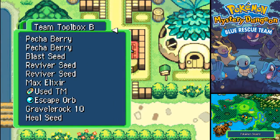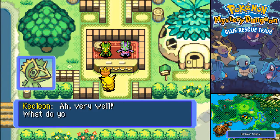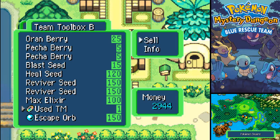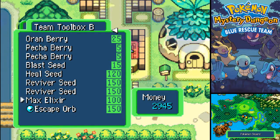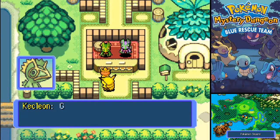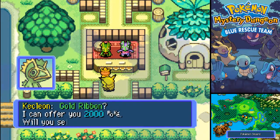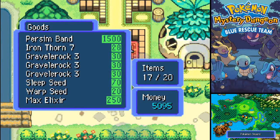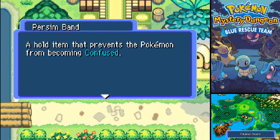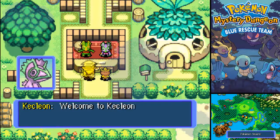Do I have stuff I no longer need? Yeah, I have the golden item - I can sell this one, it's pretty useless now. Escape Orb - I can sell it. We have some other ones with Kangaskhan. Let's see - the gold ribbon, that one is very nice to sell. Do you have something good to buy? First-in-band - ooh, that would've been nice. But the rest seems okay as well, nothing I want at the moment.